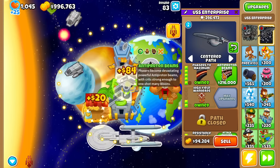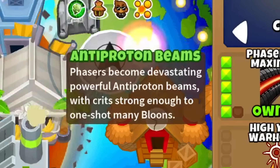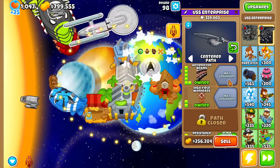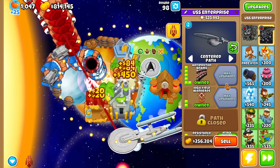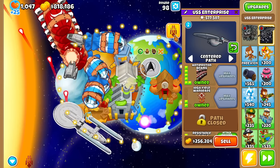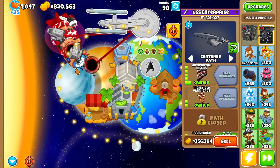Let's take a look at the tier 6 top path now. Phasers become devastating anti-proton beams with crits strong enough to one-shot many bloons. Let's jump to round 98 and see for ourselves. For 200k, I expected to clean up a little bit better, even though I have two upgrades. Maybe that's what this ability is for — better weapon damage. Indeed. Let's see how those dark energy beams do for round 99. Very nice — insane single target with this path.